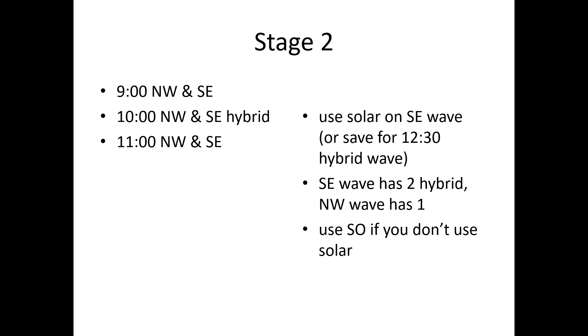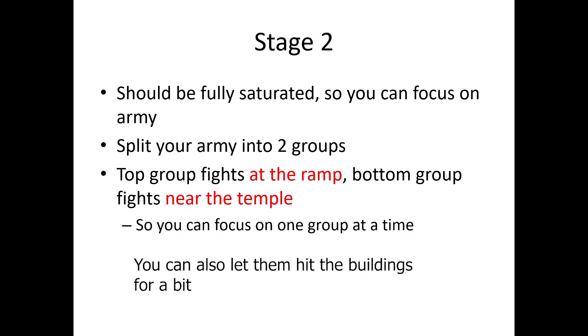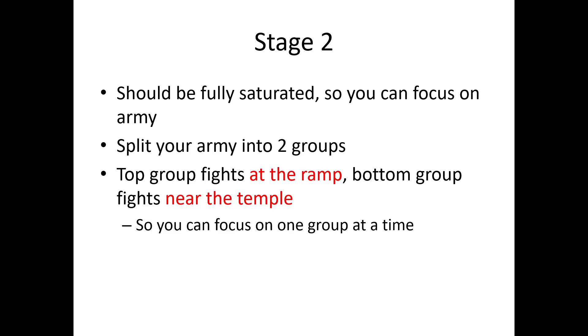Stage 2 is the three double waves. This part is arguably the hardest part of the mission because you're still building up an army but have to split to fight the waves. With P3 you can use Unbound Fanatics — four on one side and one with the army — to take care of these waves. But with P1 you don't have this option. If you choose to use Solar here, use it on the southeast wave because there are two hybrids. If you want to save Solar for the 12:30 wave from the southwest, use Shield Overcharge when the hybrid arrives. Split your army into two even groups and give each a hotkey. The northwest group fights at the ramp and the southeast group fights near the temple, allowing you to deal with each wave one at a time rather than both at once.